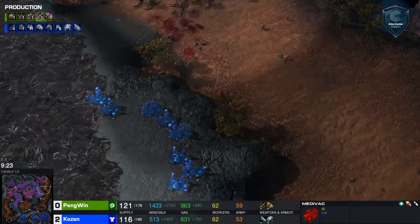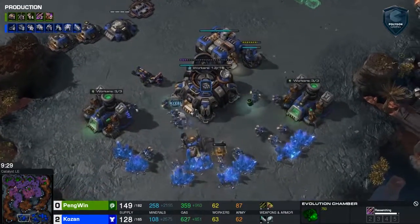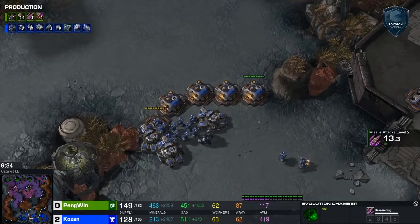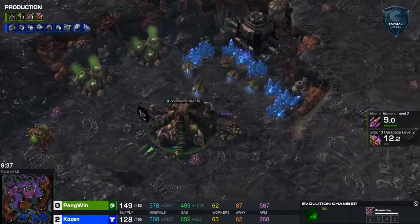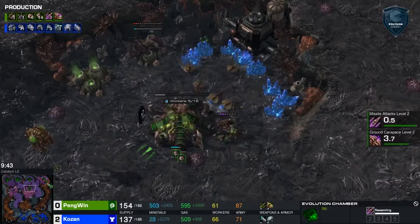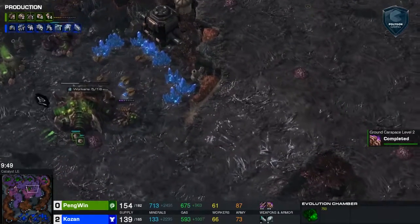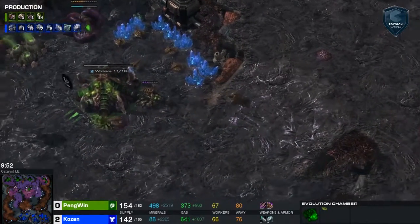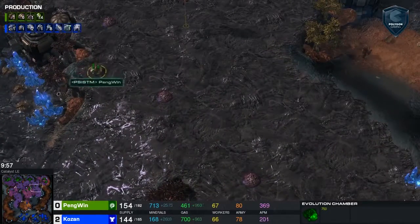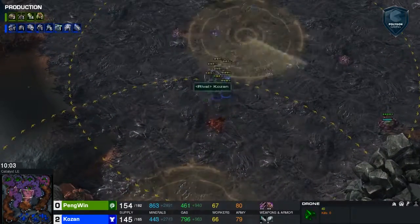He happened to get the correct Medivac because the one he didn't get was absolutely empty, and he got the full one — that was a good move by Penguin. Kozan is going to be forced to retreat back. He is hitting on three bases while his opponent has the lucky number five. That middle base expansion is very vulnerable to siege tanks coming from the right-hand side on the high ground. But at the same time, there's so much creep spread everywhere. If he takes that middle base or even the left-hand base, they're in about the same position, but with the creep spread Penguin is going to see anything that comes at him.